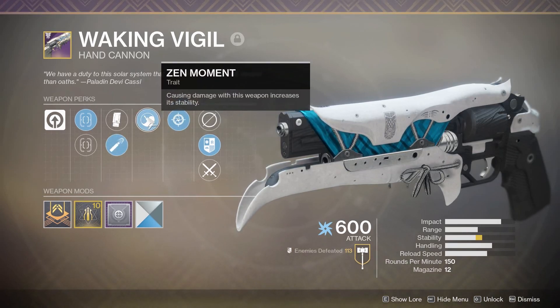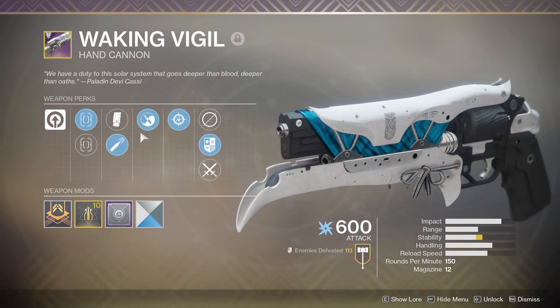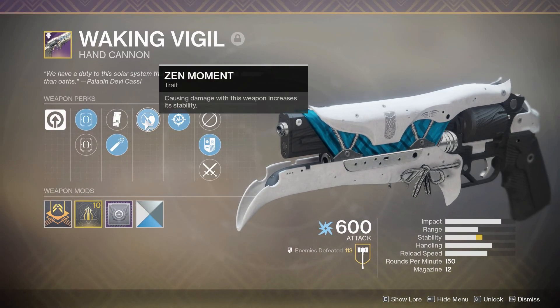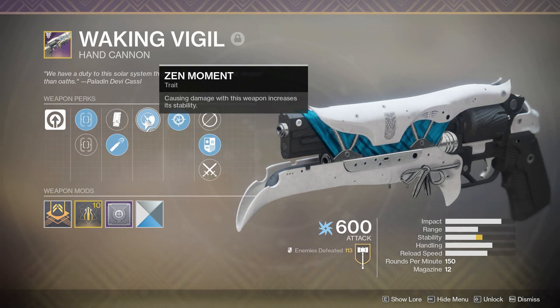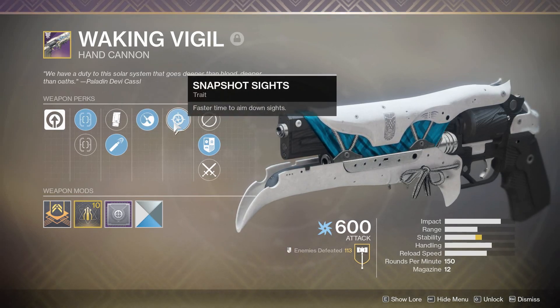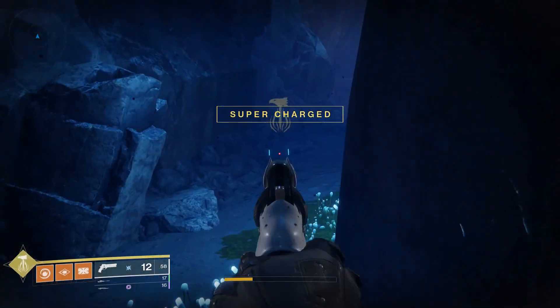Then we have Zen Moment, which makes the weapon even more stable, working with my Masterwork. So as soon as I do some damage, the bullets basically will always go where I'm pointing the gun — which is fantastic in a firefight. What's also fantastic is having Snapshot Sights, which makes the aim down sight speed nearly instantaneous, as you'll see here.